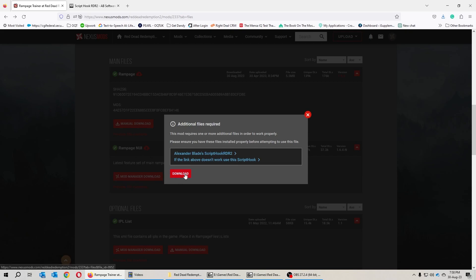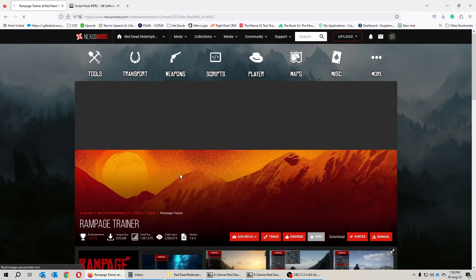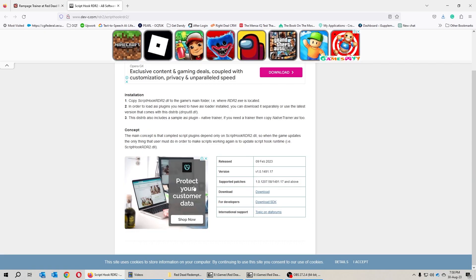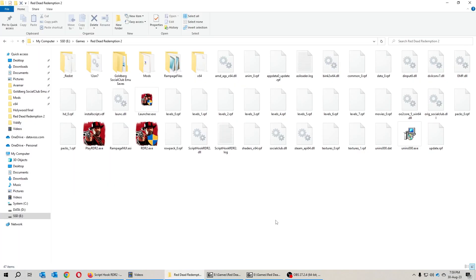To download the Rampage NUI, just go ahead and click on the download button and start your download. You'll need to be logged into Nexus Mods in order to download any files. The next file you will need is the Script Hook — the link is also in the description. Just go to that link and download it from there.